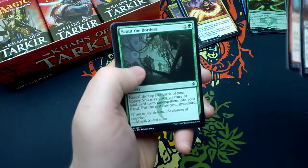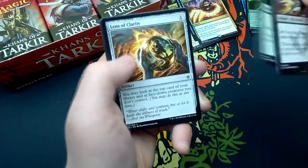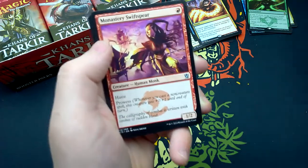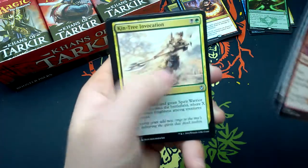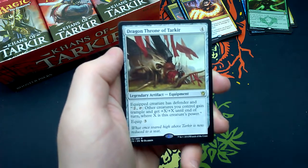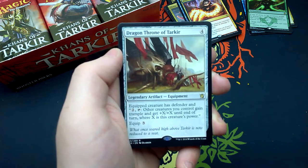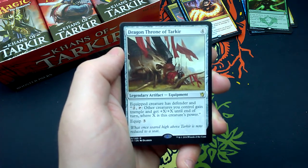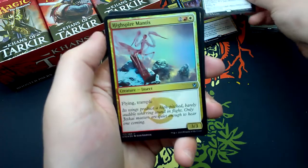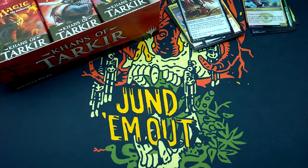Sixteenth booster: Unyielding Krumar, Leaping Master, Scout the Borders, Sidisi's Pet, Tormenting Voice, Naturalize, Lens of Clarity, Whirlwind Adept, Siegecraft, Monastery Swiftspear, Briber's Purse, Kin-Tree Invocation. And Dragon Throne of Tarkir — for four, legendary artifact equipment: equipped creature has Defender and 2, tap it — other creatures you control gain Trample and get +X/+X until end of turn, where X is this creature's power. Equip 3. And a foil High Spire Mantis. And a Mountain and Morph token.